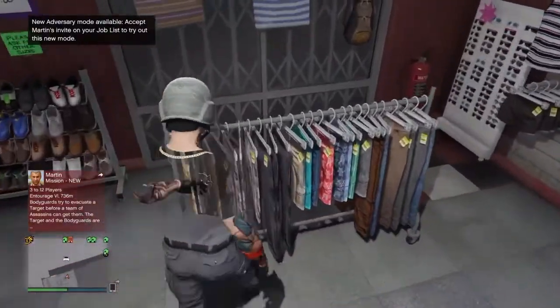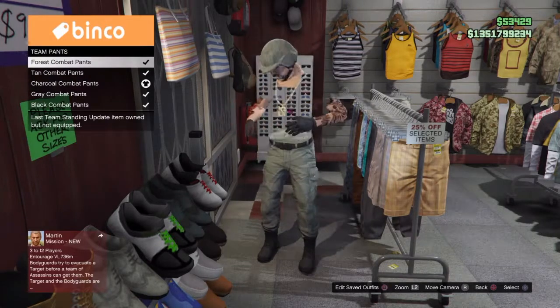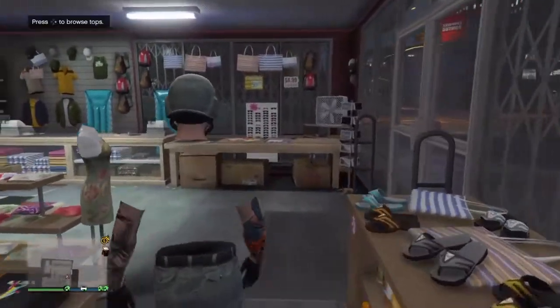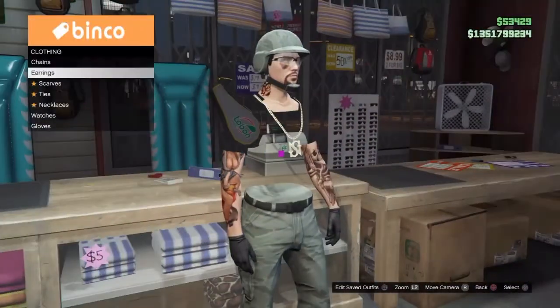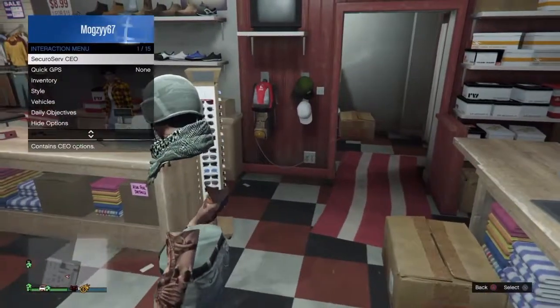Then go into the pants section, go down to team pants, and put on the forest combat pants. Once you've done that, go over to accessories and then into scarves and put on the khaki desert scarf.